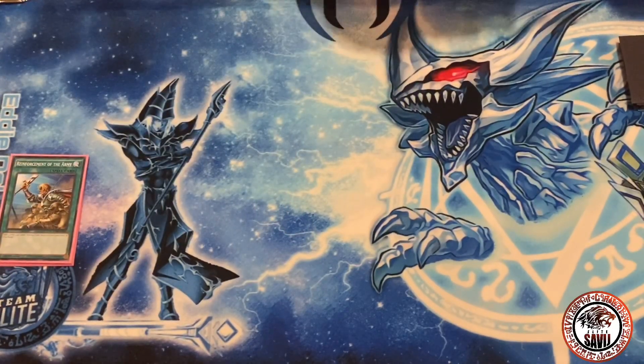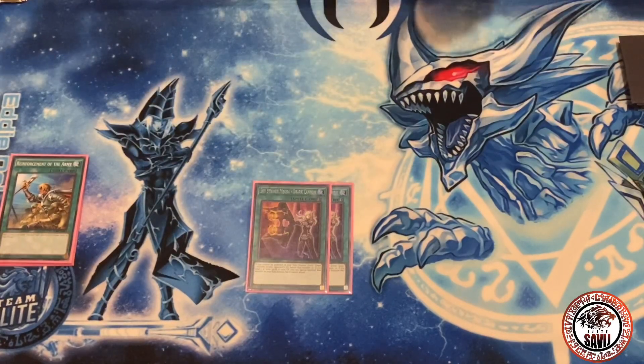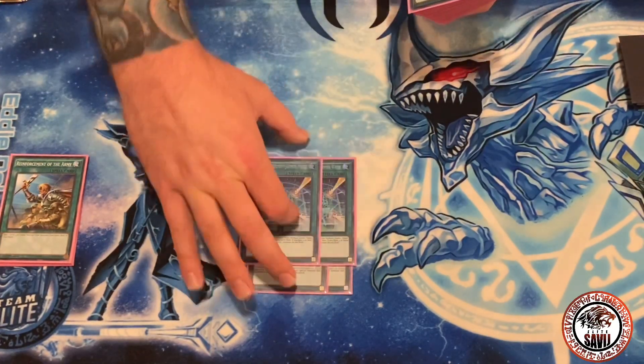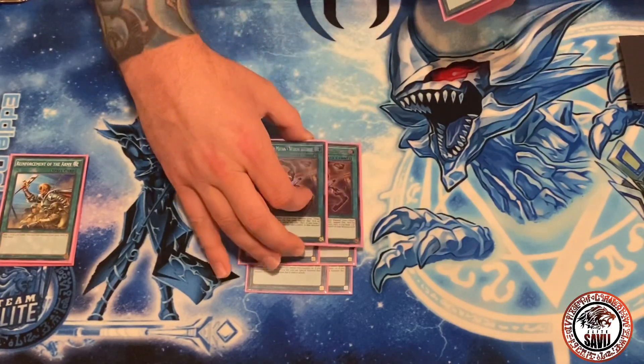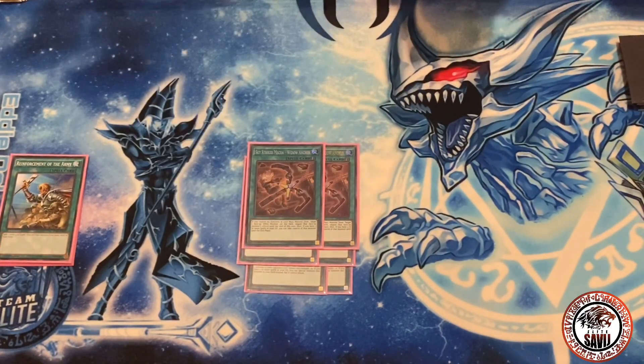Now the spells — spells are what makes the deck. Two Shark Cannon — people play three but I found playing three was really bricky. I'd end up drawing all of them and couldn't do anything or didn't have enough spells. Two Jamming Wave just because back row decks are pretty heavy and there are a lot of rogues going around, so it's really good against rogue.